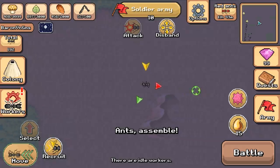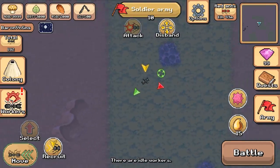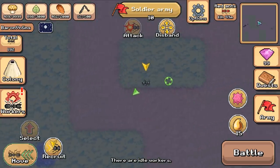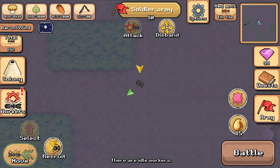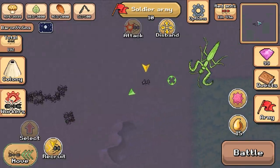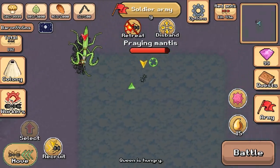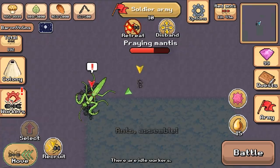I've recruited my 10 soldiers and we're going to go snipe ourselves a praying mantis. Upgrading the chamber where you capture bugs will help. Hello friend — I'm just telling my ants to attack you. Don't keep looking at me, that's scary! The praying mantis seems to soak up a lot more damage than other bugs.